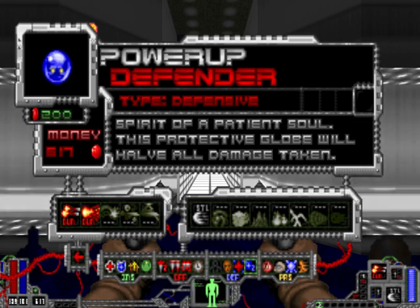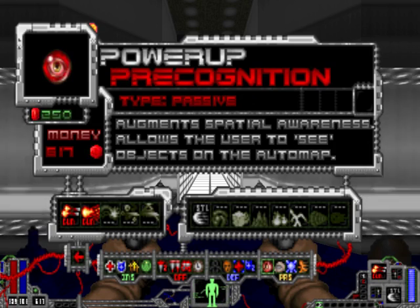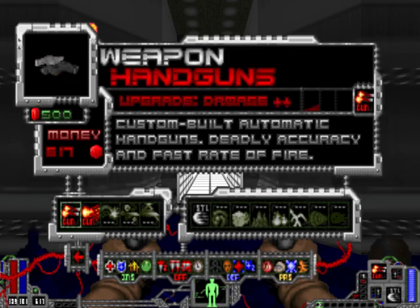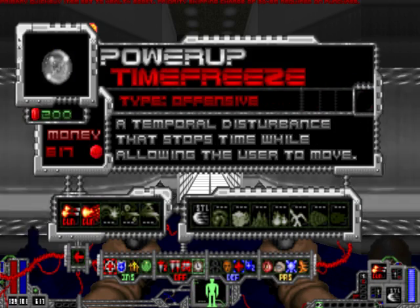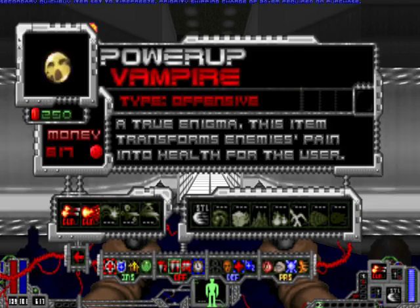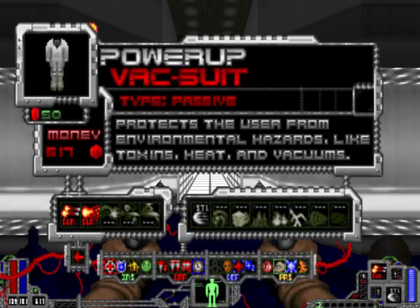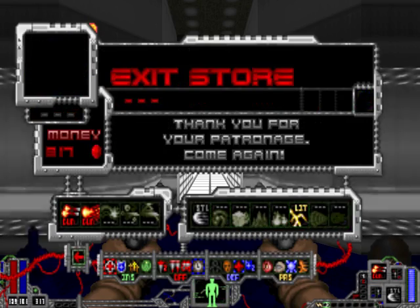So this is like Devil May Cry 1. Yeah, basically. The only problem is the game isn't paused when you look at the menu. But what you can do is bind two keys for quick buy. Like quick buy health, quick buy stopping time. Why not? And I just bought lightning — second power.